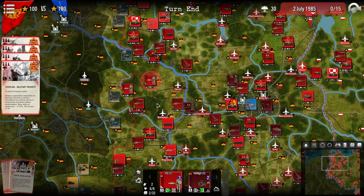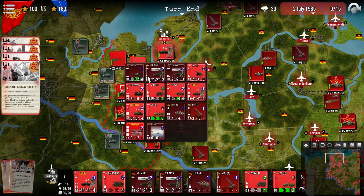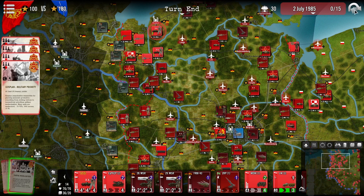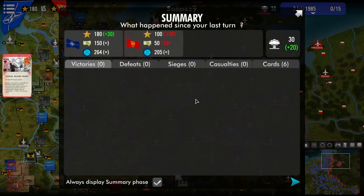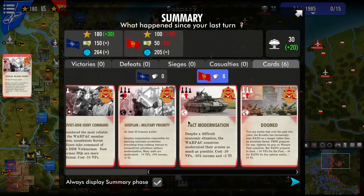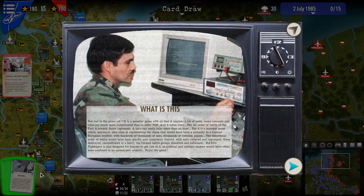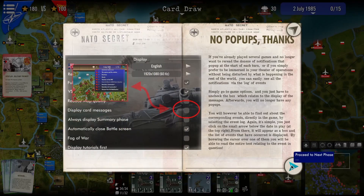All of these cards have nice advantages but they never come for free — that is really the cool part. You have to do the combat with the units you've set up and create your own scenario. Now, the NATO player can see what the Pact player chose most of the time. There are only a couple of cards that get fully hidden. Then NATO can do the same thing and sees a lot of information in general.